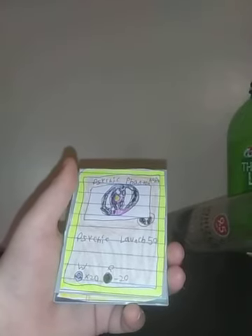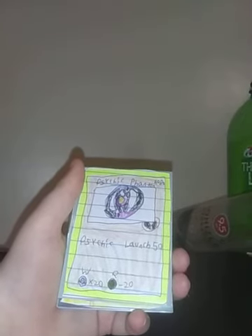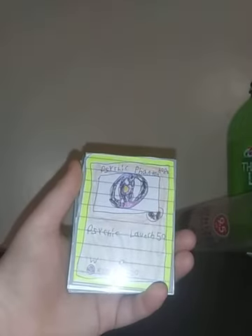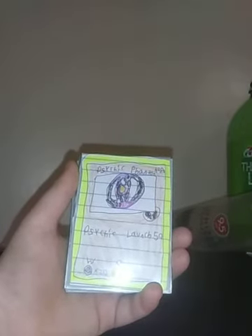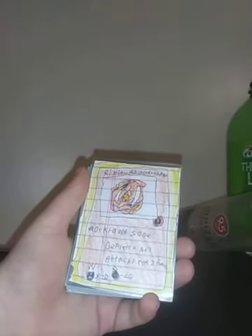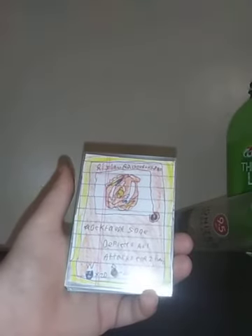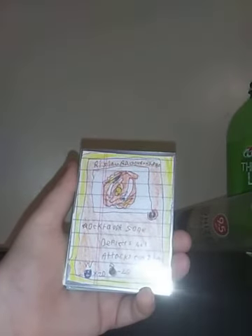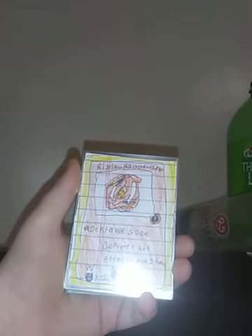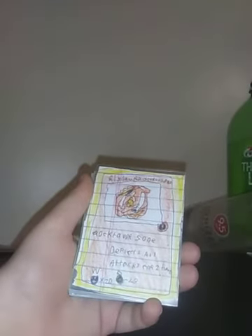Psychic Phantom, HP 80, Stamina Type, Psychic Launch 50, Weakness: Attack, Resistance: Defense. Horizon Ragnarok, HP 40, it's a Stamina Type, Octobor Zone — deflects all attacks for 2 turns, Weakness: Attack, Resistance: Defense.